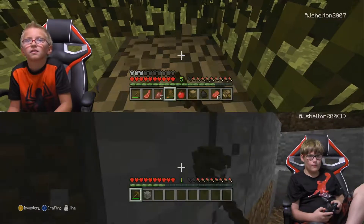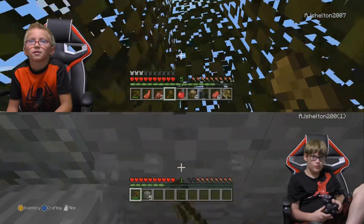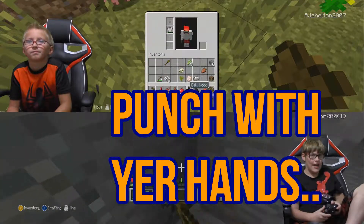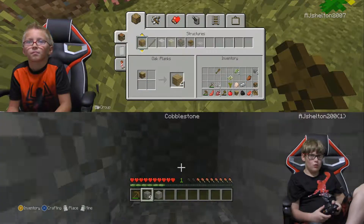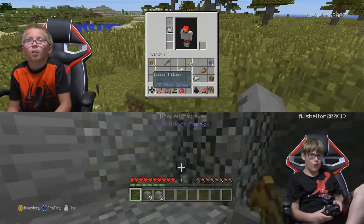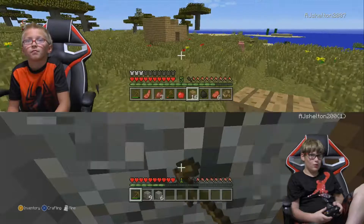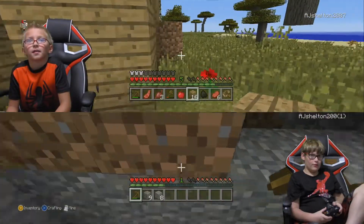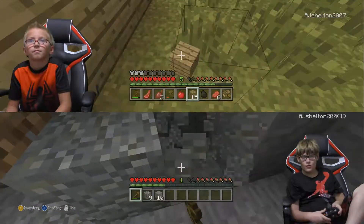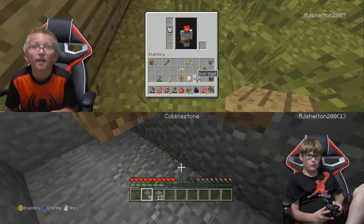What even ore is this? Andesite — it's actually kind of a cool ore. I actually might make my own room out of andesite. My axe is about to break. Punch with your hands. And I'll give you the rest of the cobblestone — I'm going to make my own room out of andesite. It's called andesite, look.